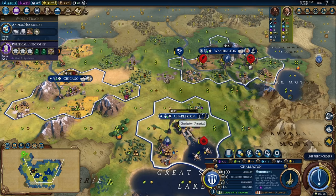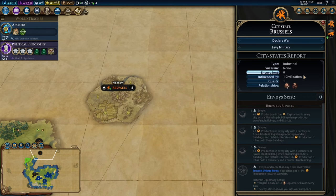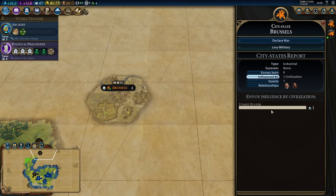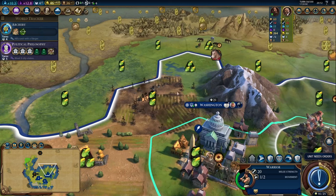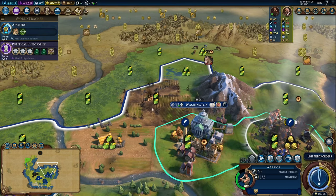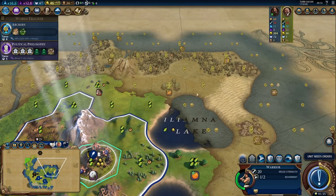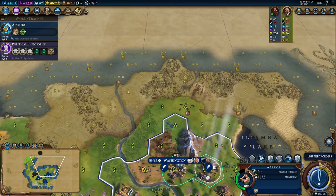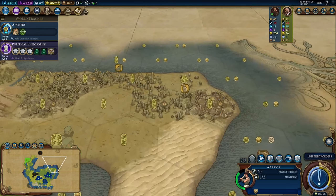Because we've reached the classical era, we've unlocked classical roads, which help movement speed — a road on a hill makes movement one instead of its normal two. Our scout has revealed another city state: Brussels, an industrial city state, and we can see one unmet player has already given them an envoy. We've managed to drive back the barbarian invaders in Washington. We'll use a builder to repair this farm because barbarians pillaged it — pillaging is an ability that combat units have when in enemy territory. Anytime you don't have visibility in an area, there's a chance a barbarian encampment will spawn.